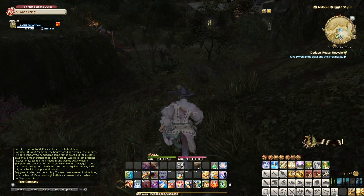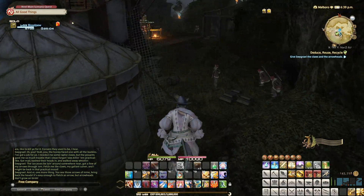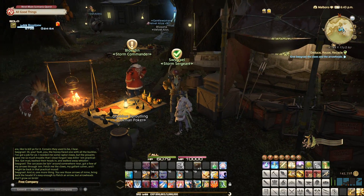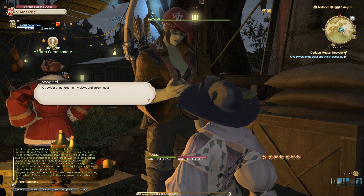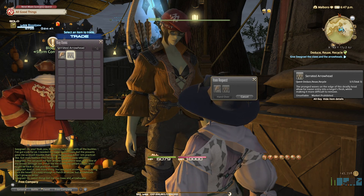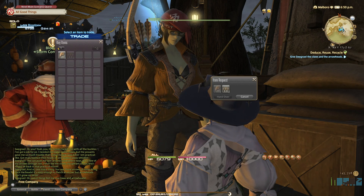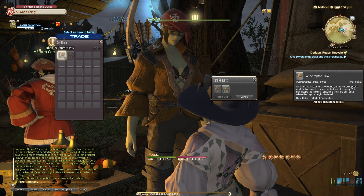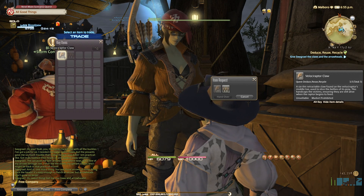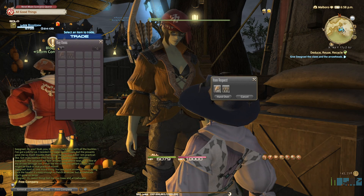Now she should be in a peaceable mood, or so she says. Whoa — Gabule, what you doing back there? All right. So I growl. Aye, sweet thing, got my claws and arrowheads. Let's see — serrated arrowhead. The pronged waves of the edge of this deadly head allow for easy entry into the target's flesh, while making it more difficult to remove. And then we got the Velociraptor Claw — a 6-inch retractable claw found on the Velociraptor's middle toe, used to slice the bellies of its prey. This handicaps the victims, ensuring they are still alive when the raptors begin to feed.